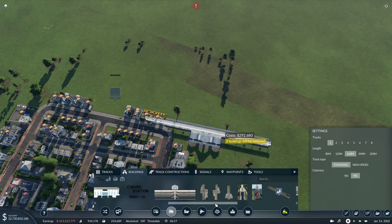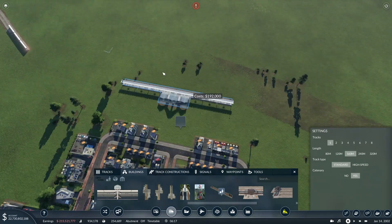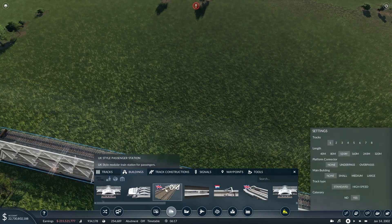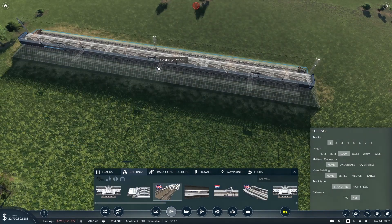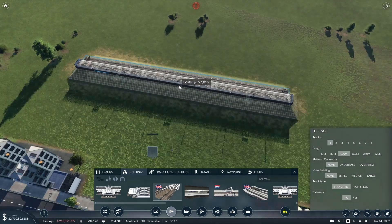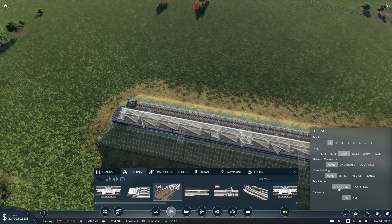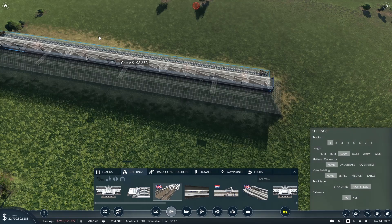Let's put on a King's Cross style platform. Raise it up a little bit. No catenary. 120. That should be fine. Number of tracks - don't need it on the pass. High speed. No catenary. Raise it up a little bit - I'll show you why I'm doing that in a second.